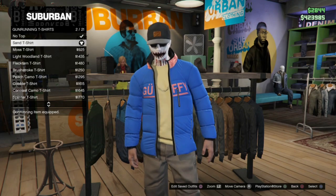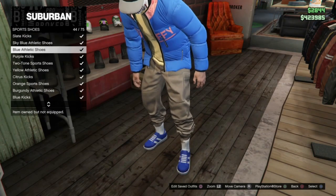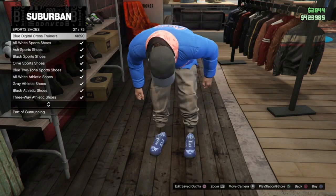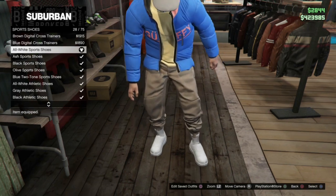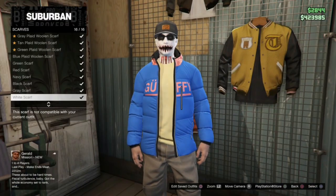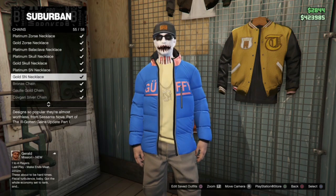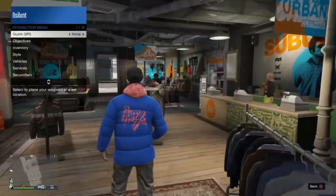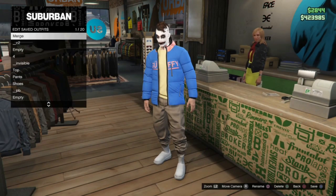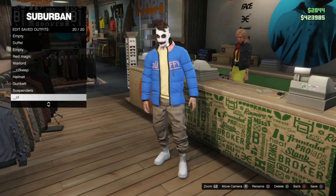If you don't want a belt you can set this to none. Now you can choose some shoes from the store - any that you like. We're using an Israel bag for this, so that is going to ignore the shoes, meaning whichever shoes you choose on your C1 are the ones you're going to get on your finished outfit. I went with all-white sport shoes. Then go into accessories to remove the chain and apply a rebreather to remove all the head stuff. Once you've got this outfit together, save it in slot 20 and label it as C1.